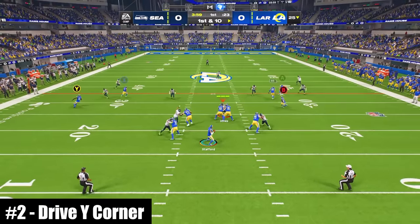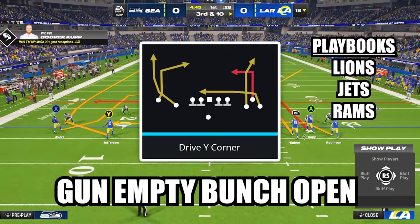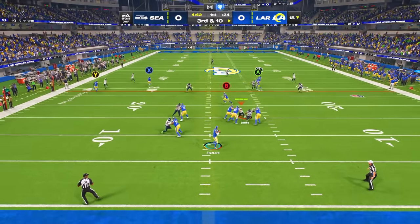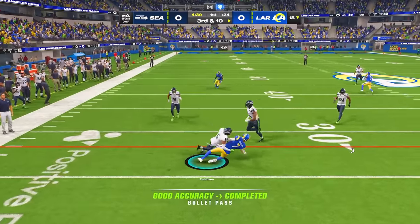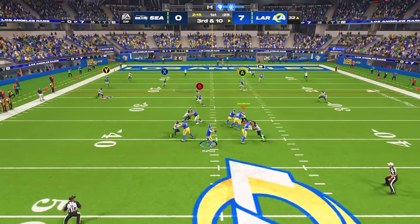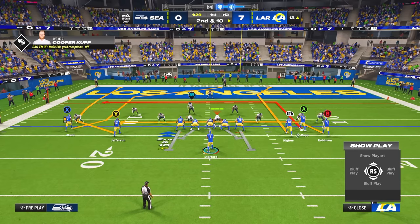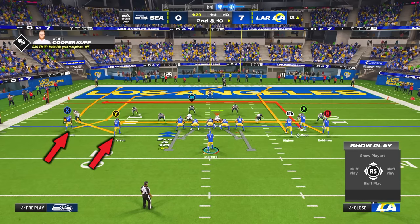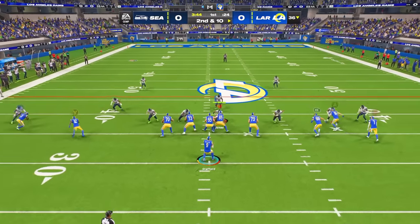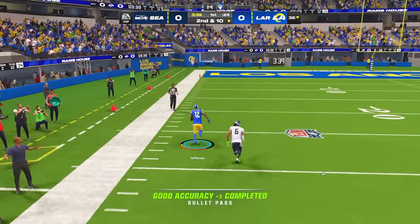At number 2, this play is perfect for all of the pure passers out there. The play is Drive Y Corner in the new formation Gun Empty Bunch Open, and you can run it completely stock. The first read is the drag underneath — take it every time if your opponent leaves it open. Once they bring defenders down to take away the drag, throw to the deep in route at the second level. On the left side you also have a powerful post-wheel combo: if the defense leaves the post open, laser it to him; if the post pulls the defense inside, hit the wheel route for ridiculous gains down the sideline.